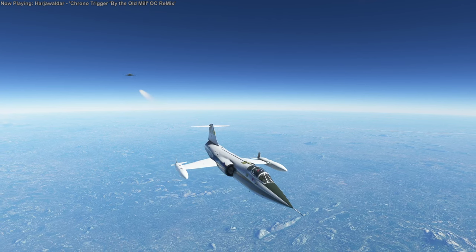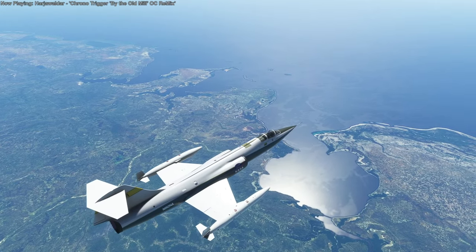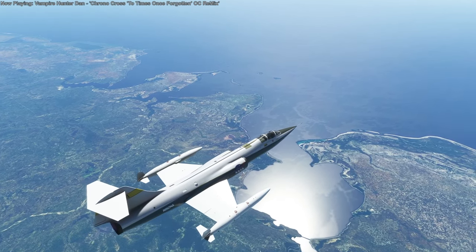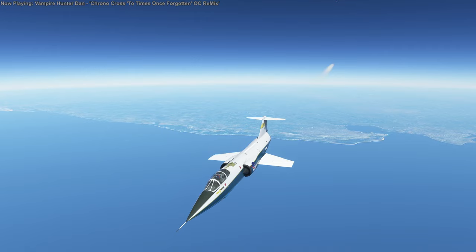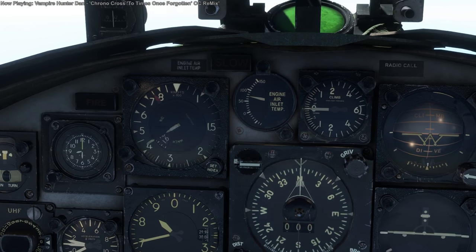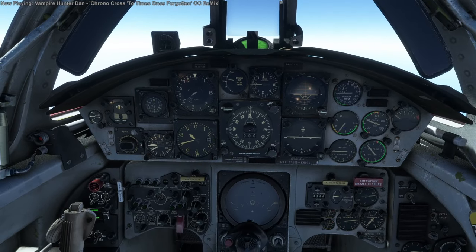Especially because the F-104 here doesn't quite fly like the F-104 should, it's a tough plane to match up with. Here we are running out of Mozambique, crossing the east coast, and then on across to Madagascar. Once we hit water I decided to drop the wingtip tanks, and we got past Mach 1.8 at 48,000 feet.